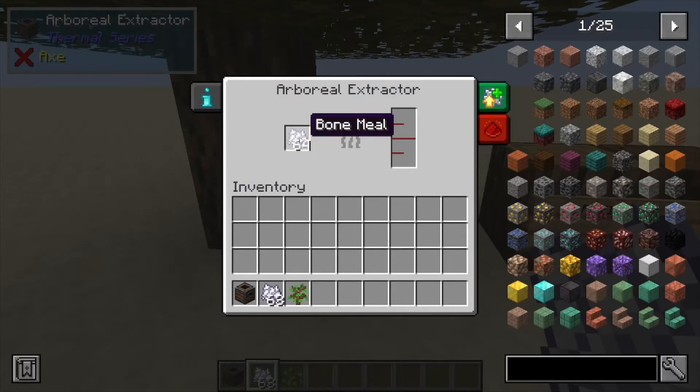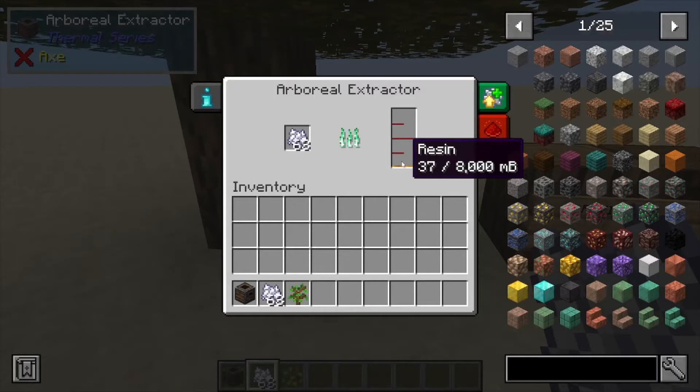If you want to speed up the process of this machine, you can throw bone meal in there — I said Botania, but I mean bone meal. You don't have to do that, but it does help.